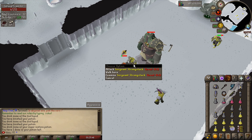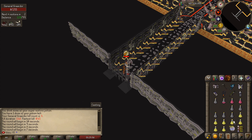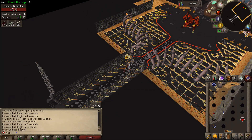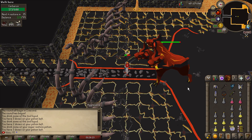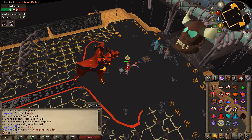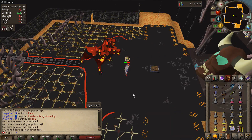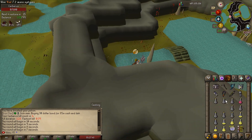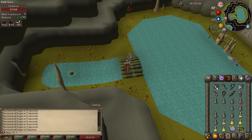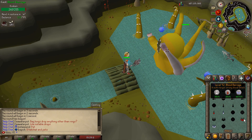I'm scared of Kree'arra hitting me off-tick for a 70. Took quite a bit of damage — I think the strongsack minion was hitting me. Wondering if we could mage Cerberus with blood barrage and the sanguinesti staff — that would be very optimal. Giant mole should be next so we can heal up on him. Ranged then melee — I'm getting the prayer flick timing. Onto Kraken — a good one to heal on.